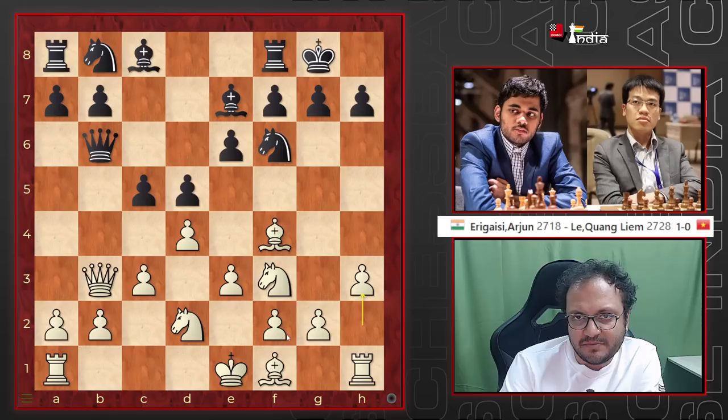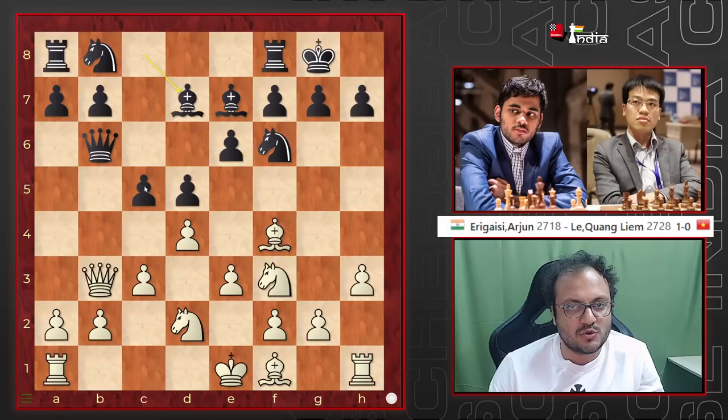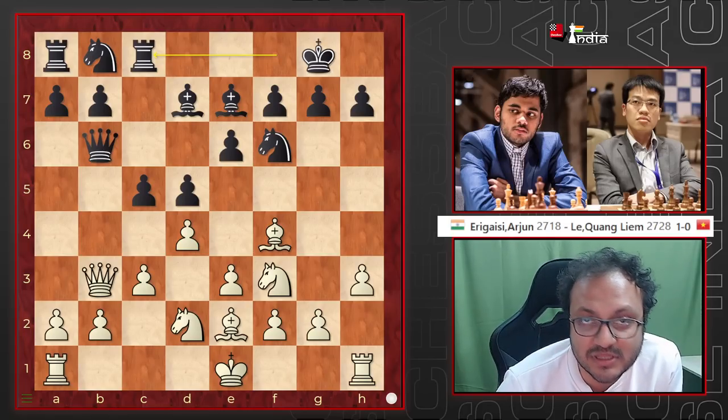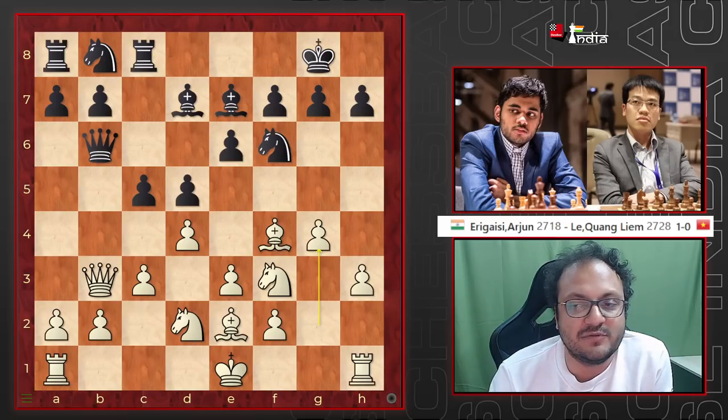The strategy for black here is to play Bd7, and this is what Wesley So has started doing. He puts his bishop there and then places his knight on d7. Then Be2, Rc8. And I like Arjun's next move — you can think about it here. He did not castle.